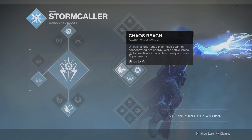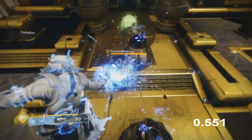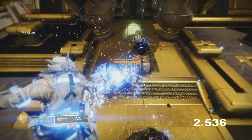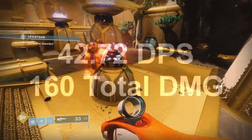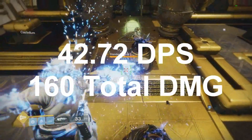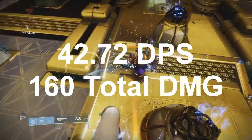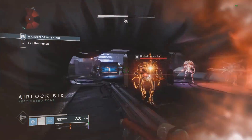The final super to test is the new Stormcaller super Chaos Reach. I expected it to be one of the better supers, and it delivers — roughly 160 total damage in almost four seconds, which is 42.72 damage per second. That makes it the third best damage per second super we've seen and tied for the most total damage overall.